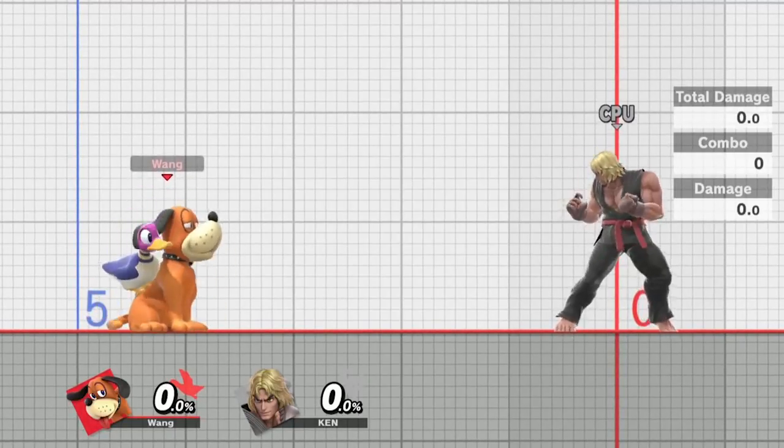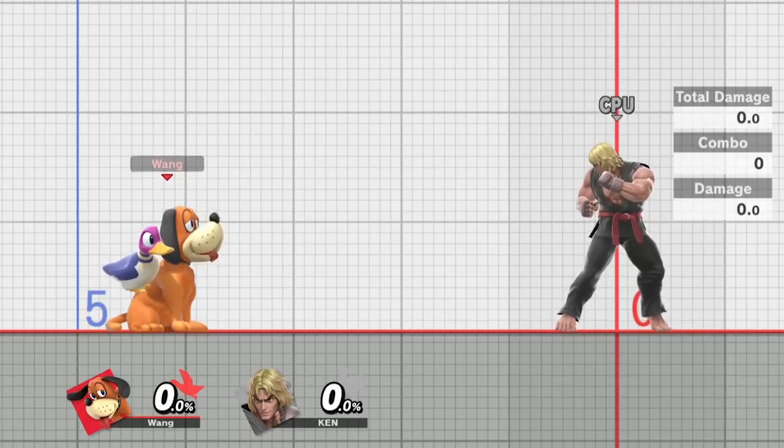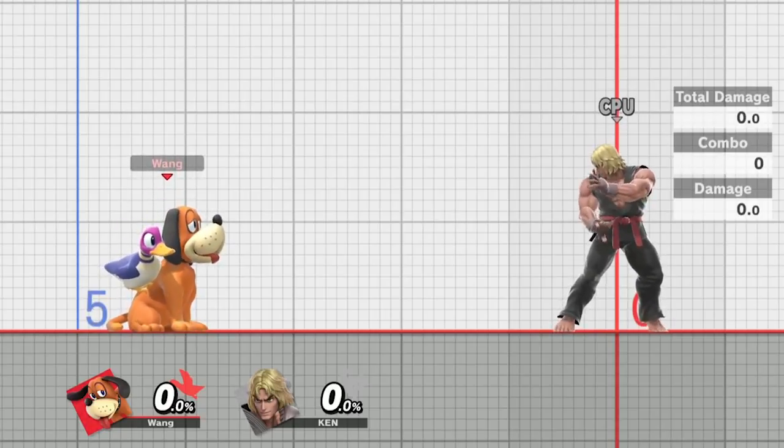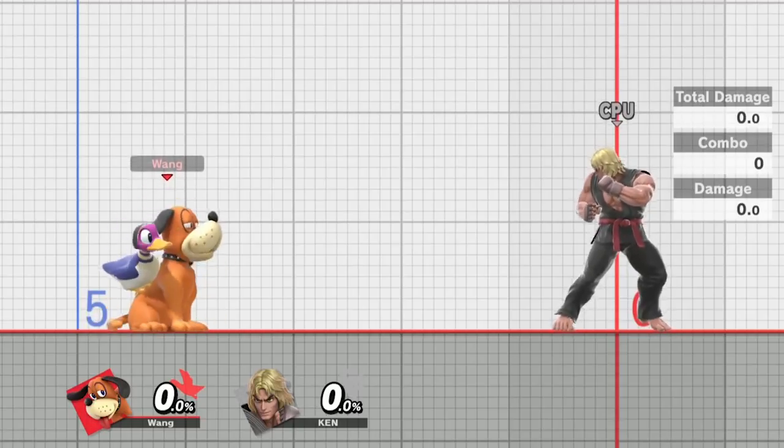He also had a really good poking and pressure tool with his forward air — it literally was longer than Marth's fair. He wasn't exactly the quickest character in the world. Overall his lag and safety was kind of average, but there were definitely ways to play him safe with projectiles. His boxing game was decent but nothing amazing; you really had to rely on projectiles to get anywhere.